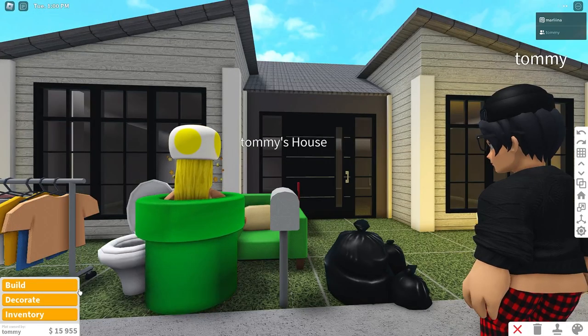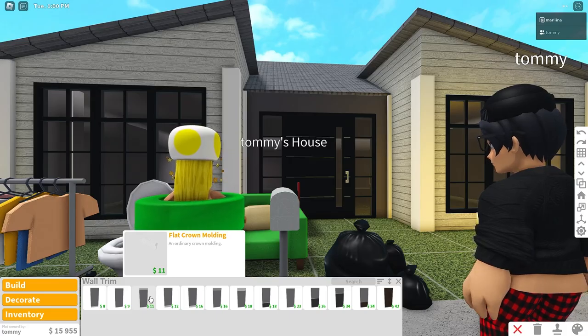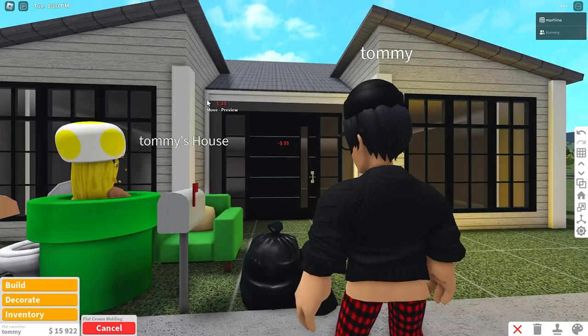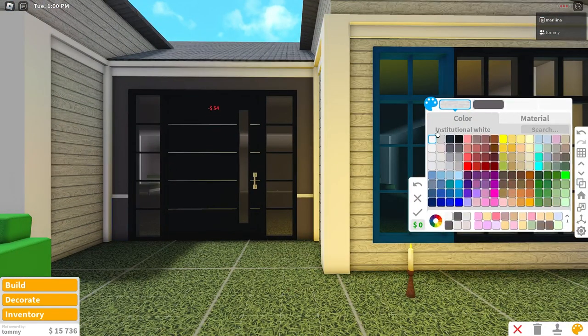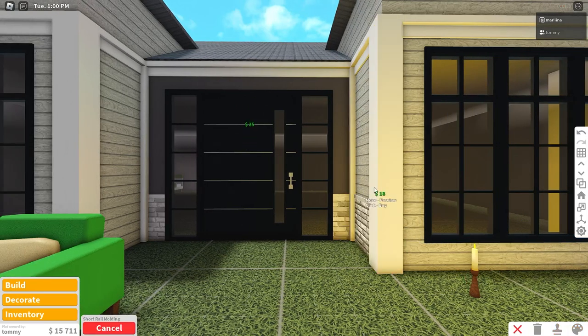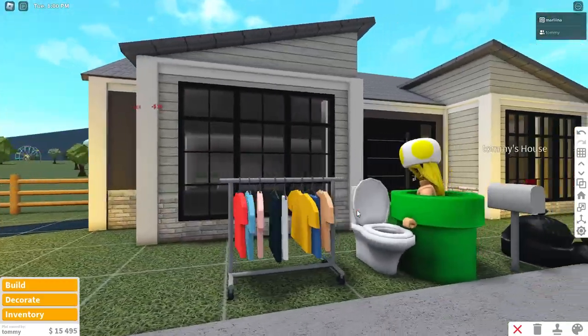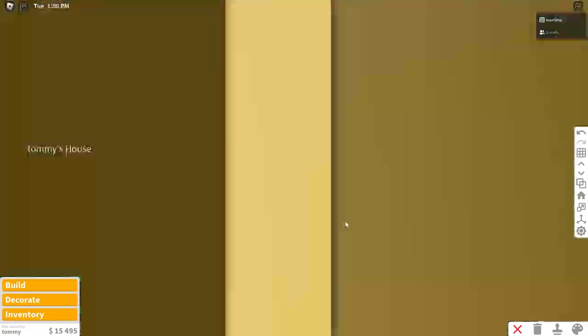We're going to place some wall trim now for extra detail. Using the flat crown molding and placing that on each wall. Then grabbing the short rail molding, coloring it white and then white again with the brick material, and placing that on each wall as well. I think it looks nice so far — we're definitely getting some more detail.